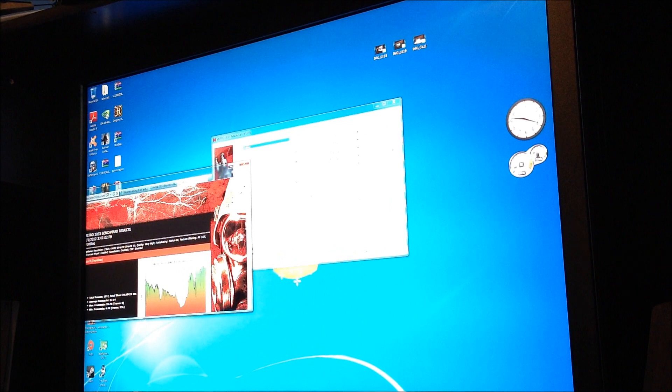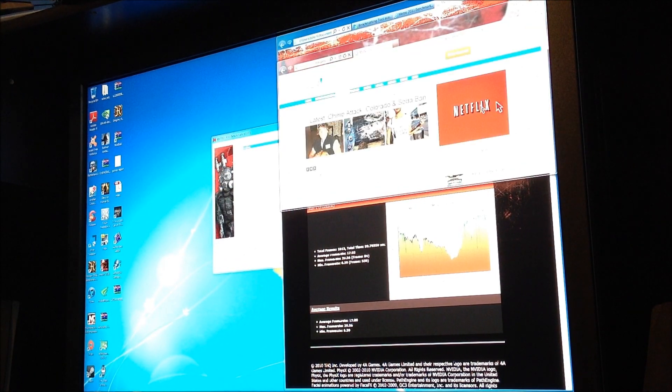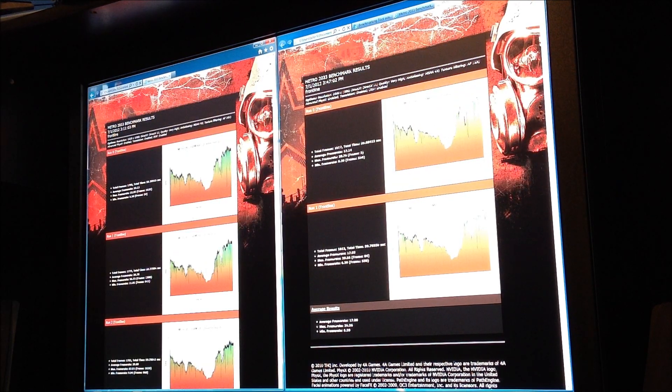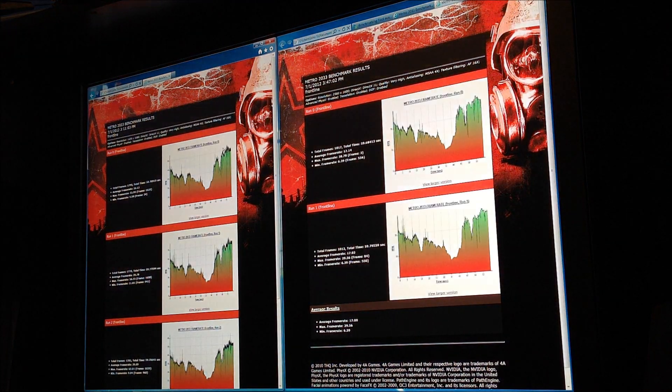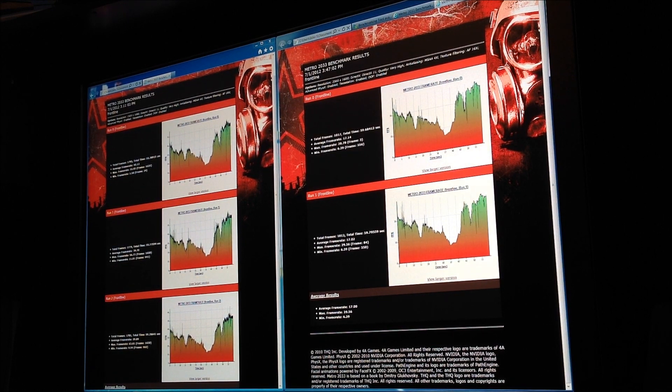Let me pull up the results and show you the difference. All right guys, let's see if this comes up clear. On the right is the 2560 by 1600 benchmark, and on the left is the 1920 by 1080. They ran at the exact same settings — DirectX 11, physics and tessellation maxed out on both — with a GTX 670 FTW Edition, one card.